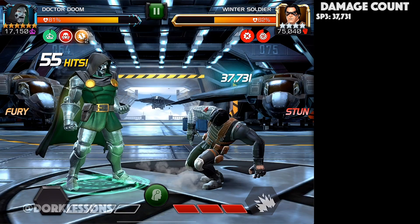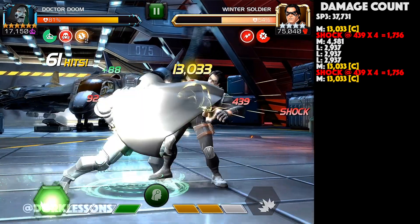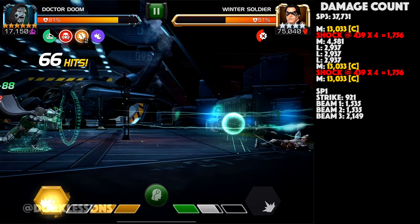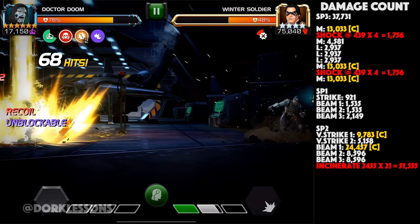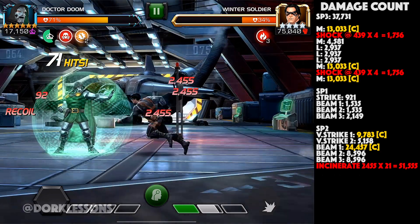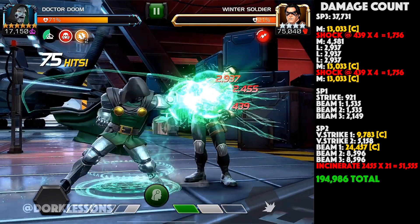First things first, we got 37,731 for the SP3. We get a crit attack on the medium and regular attacks on the rest of the combo, dropping in shock at 439 per tick times four, finishing off with a critical attack medium with another set of shock. Into our SP1 — we didn't land any critical attacks, but that's okay. We go right into our SP2, we get a crit on the first strike, the second strike is a regular attack. Then the first beam is a massive 24,000 critical attack followed by two regulars, and we are taking 21 ticks of incinerate at 2,455 — giving us a grand total of 194,986.